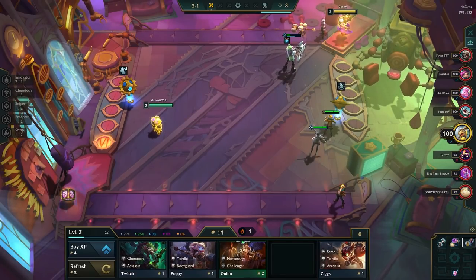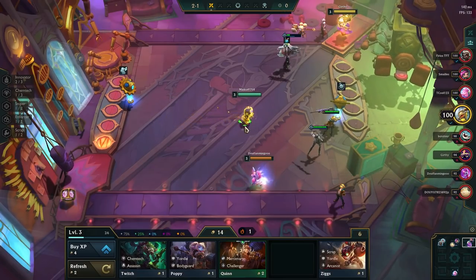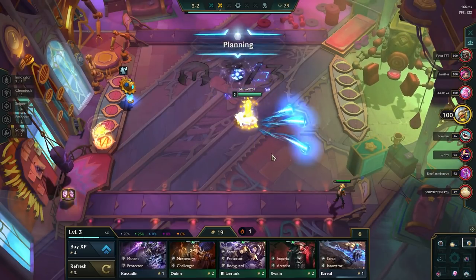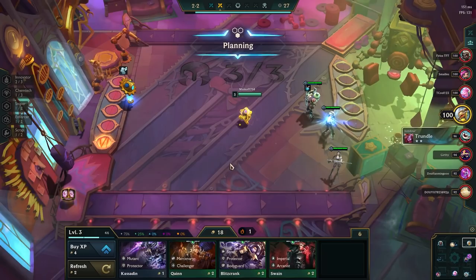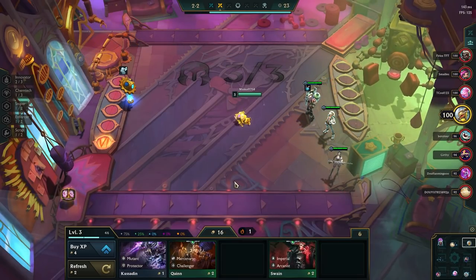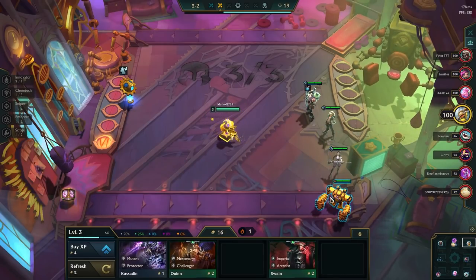Once we get to Stage 2, we get into the player vs player part of the game, also known as PvP. Here it is really important that we optimize our board, as we will take damage if we lose. The more units you lose by, the more damage you take, and this also scales up as we get further into the game. Playing a strong board is important if we want to maintain our HP.